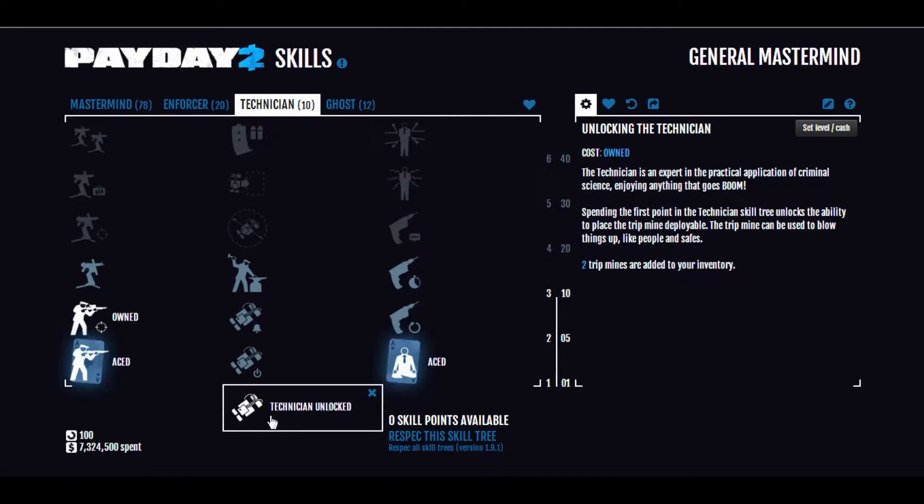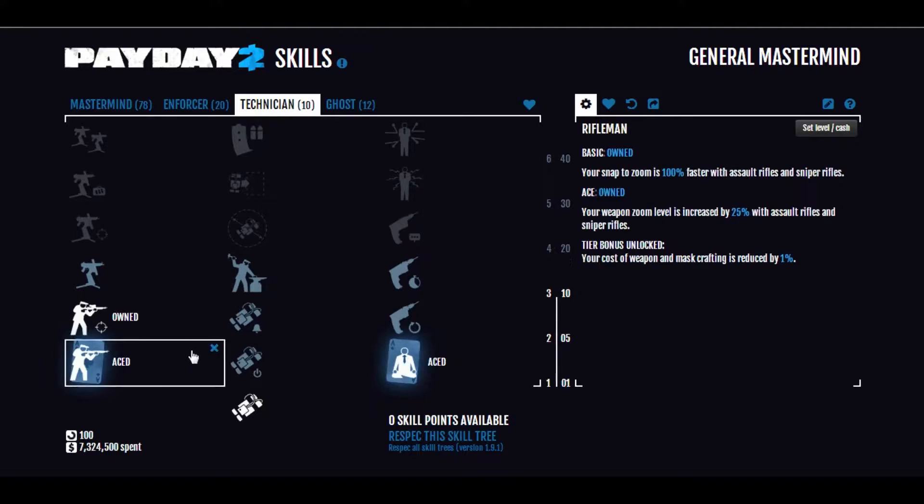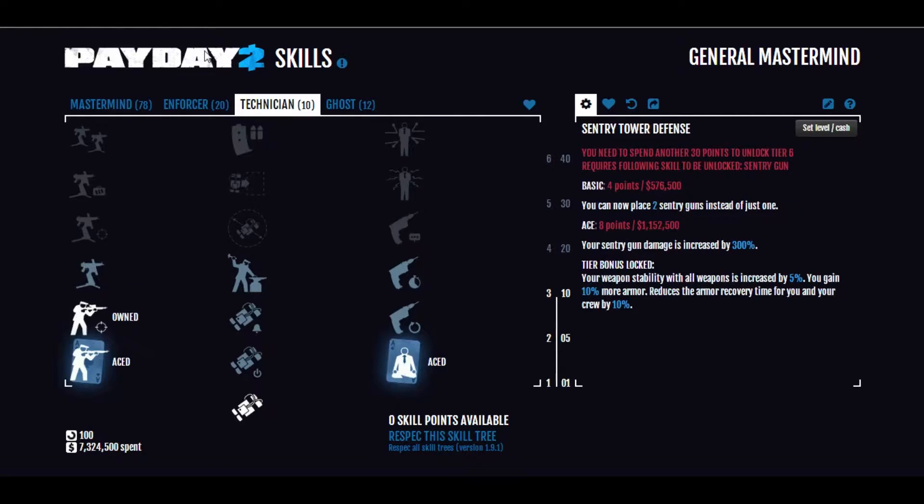Next into Technician, we have our Trip Mines just to unlock the tier. Aced Nerves of Steel — you want Basic Nerves of Steel on everything, which gives 50% less damage while interacting with things. Aced gets you Steel Sight and Bleed Out, which helps a lot, as long as you have a scope of some sort. That gives you faster zoom and increased zoom range with Assault Rifles and Snipers, with 20% more accuracy with all Single Shell Weapons, which applies to almost every pistol in the game.